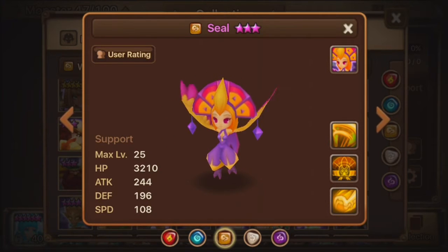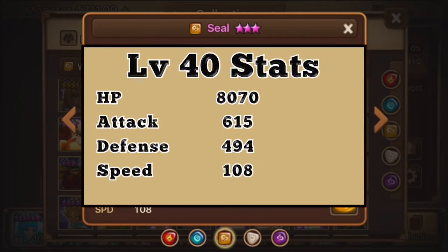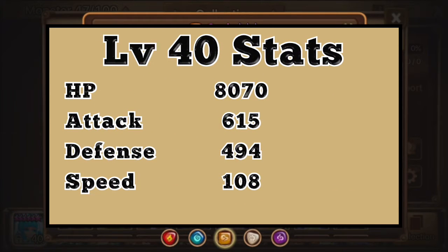As far as Seal goes, let's talk about her stats as a level 4 6-star, and they are as follows: 8070 HP, 615 Attack, 494 Defense, and 108 Speed. The speed is pretty good, just like most Harpoos — they're pretty up there. The HP is not too great, the attack is pretty good, and the defense is mediocre.